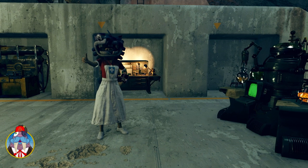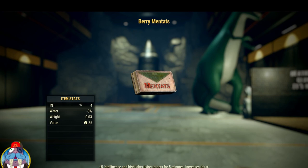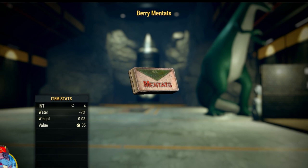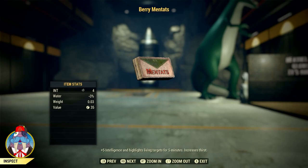Are you interested in leveling up faster, or maybe you just want to get through the scoreboard quicker? Let's go over how you can do that with one of these very simple chems that you can make and take advantage of right now. The chem in question is berry mintats. If you don't know how to make them, let's go over how to make them, where to get the ingredients, where to get the recipe, and everything else you need so you can level up faster.